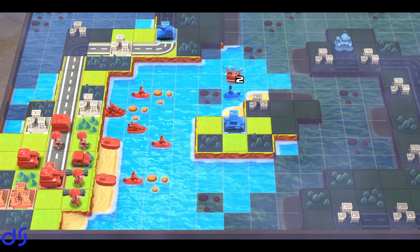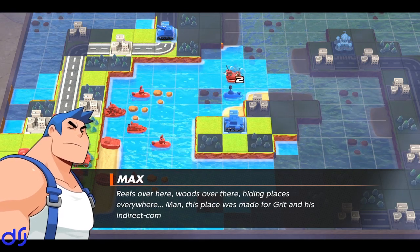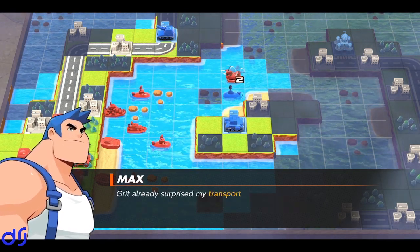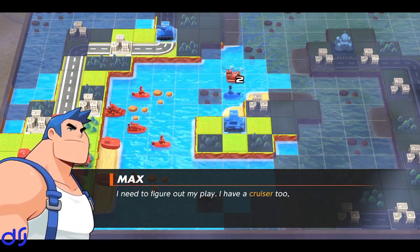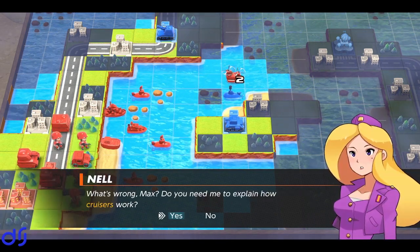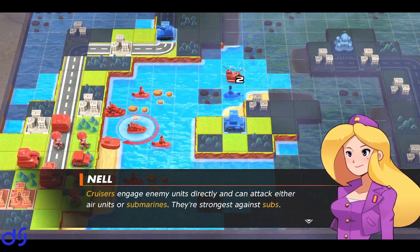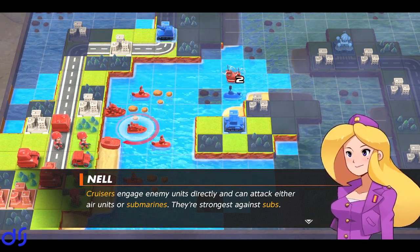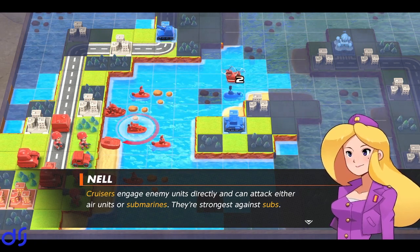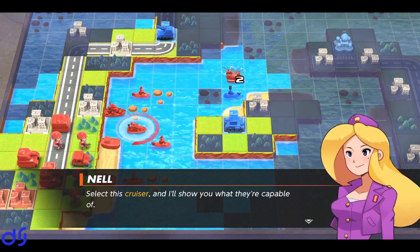Bring it on, Grit. Looks like a lot of naval action here. Do you need me to explain? Go for it now. Okay, cruisers are strong against subs — I think that's fairly true to life. And cruisers are meant to be good at taking out submarines. Also air units, so maybe it's like an Aegis cruiser in that respect.